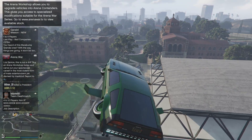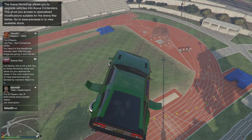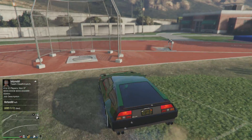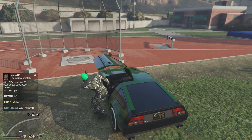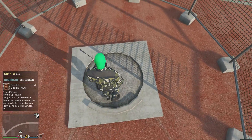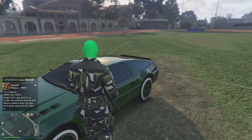Once you guys come over to the tennis court, just come right over here and there is a baseball field. You're going to come right here and there's a little cage, and it will sometimes have a baseball bat — but as you can see, it does not show up for me here. So I'm going to be showing you guys the other method on how to get it, which is also very easy.